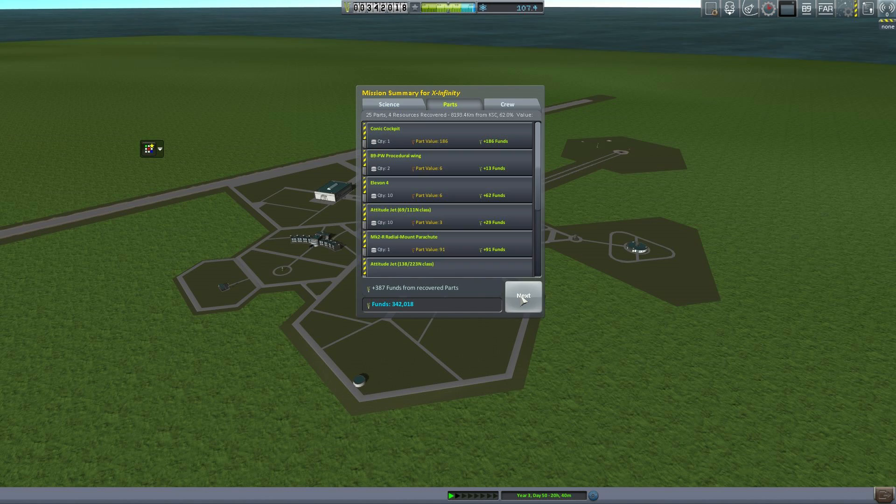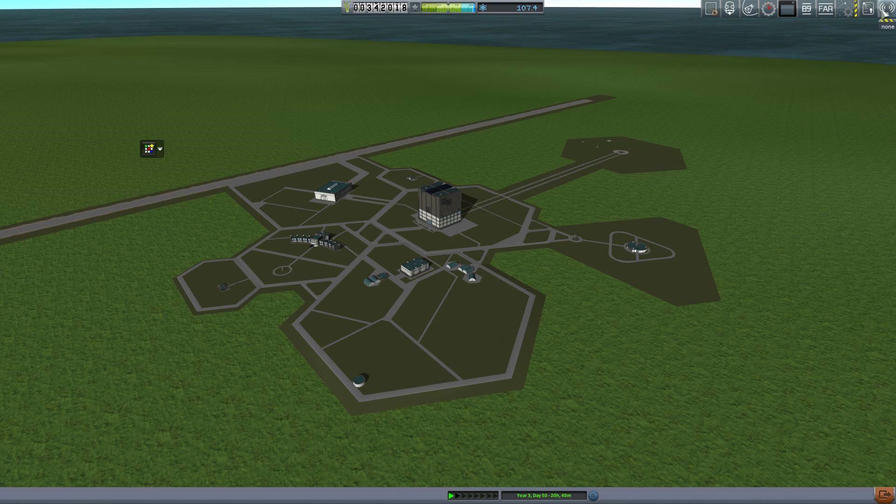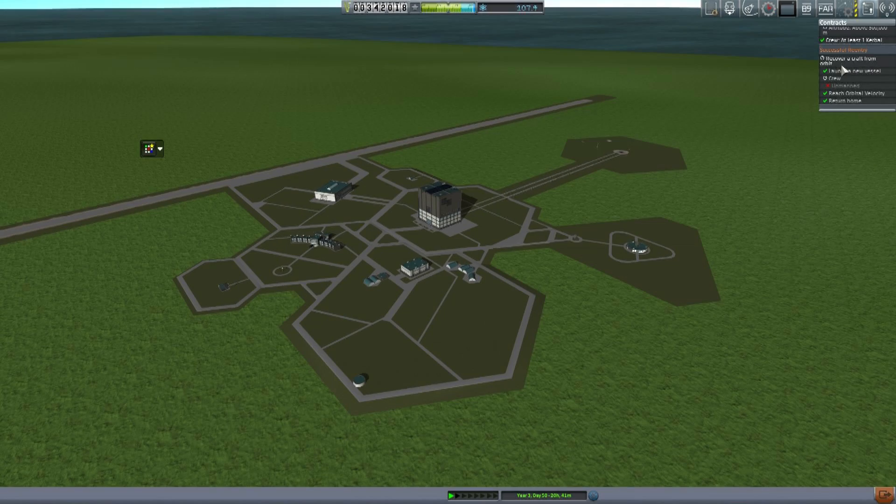We get a suborbital spaceflight - up to that - great. But wait: the contract requires an unmanned spacecraft? That's some sort of fine-print lawyerism. Well, I guess I know what I'm going to be doing in the next episode. Until then, I'm Scott Manley. Fly safe.